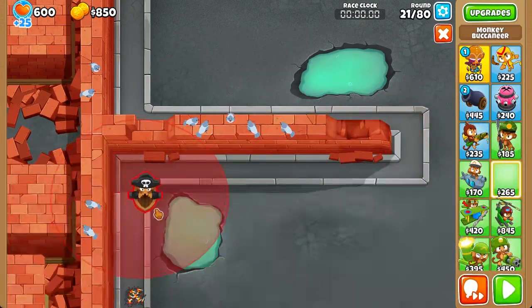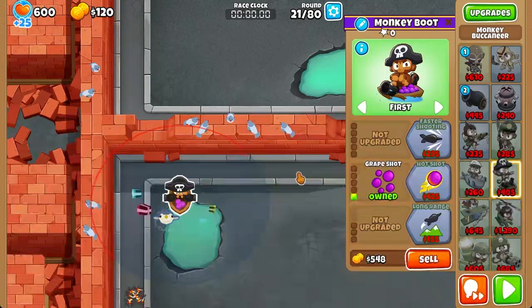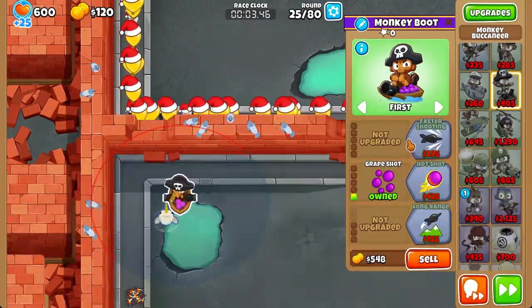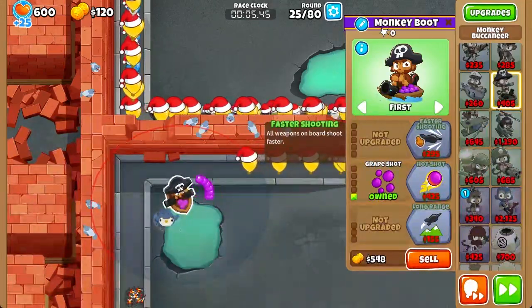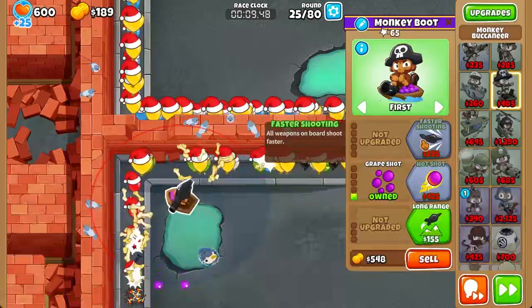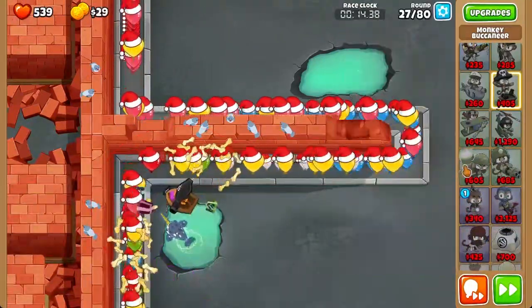So I have a strategy for this race that I think will work. We're going to start by getting a Metal Path Grape Shot, and then we're going to descend to round 25. Get a 1-1-0 as soon as we can. And once you see pink and yellow come out of the entrance, send to round 27.